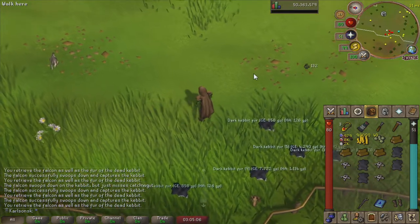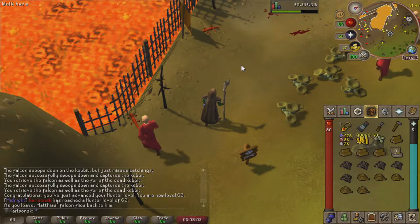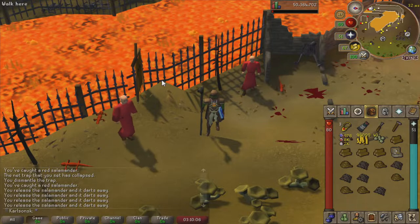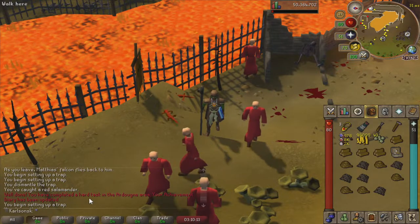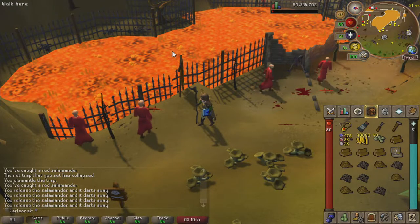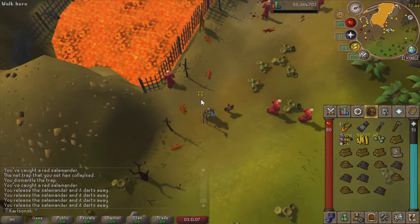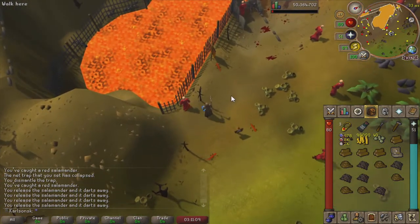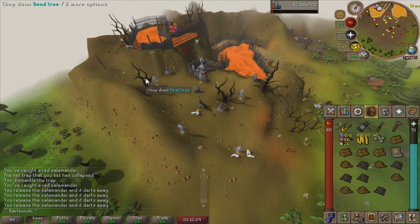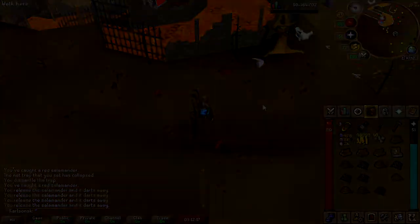And that right there is the last kebbits I will ever have to catch on this account, because now we are going to start catching red salamanders. We are officially level 60 hunter and can now place 4 traps, which makes red salamanders really good. Also, there is a hard Ardougne task completed. Through red salamanders, we can get anywhere from 80 to 100k XP per hour if you pay decent attention, which isn't much considering these guys are pretty AFK. Once we get 67 hunter, we are going to be moving on to hunt their wilderness brothers. I just realized I am not even in the right spot - I'm supposed to be up here. Now we can take advantage of all 4 traps.